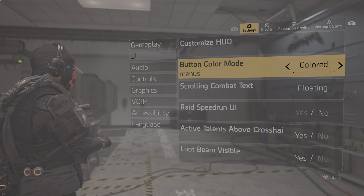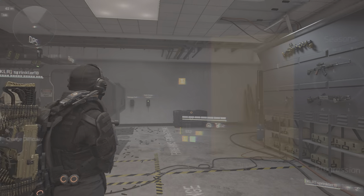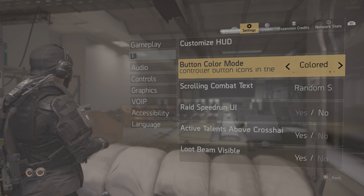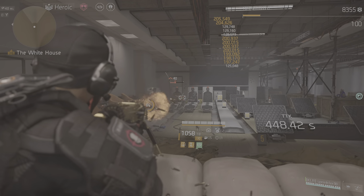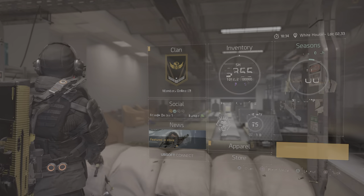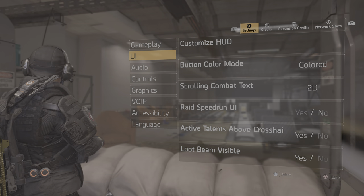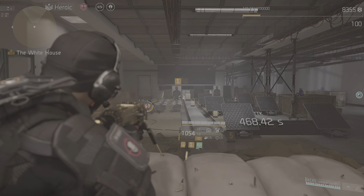Also under UI, this one's really important: the Scrolling Combat Text. By default it's set to 'Random Sphere,' which puts damage numbers all around your crosshair. But I think the best option is 'Floating' — it places numbers neatly on the right side of your crosshair, stacked on top of each other, so it's really clear to see what your damage actually is. There's also a 2D option but it's too chaotic. I'd recommend setting it to Floating.